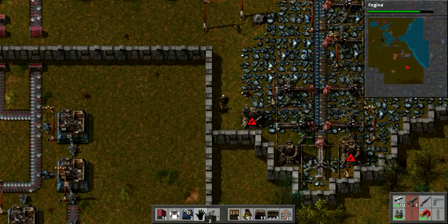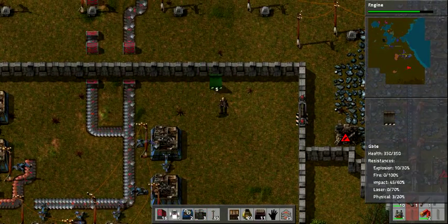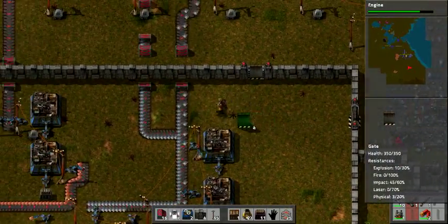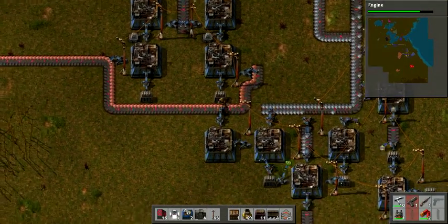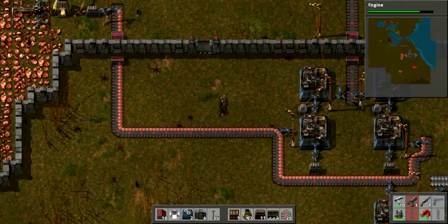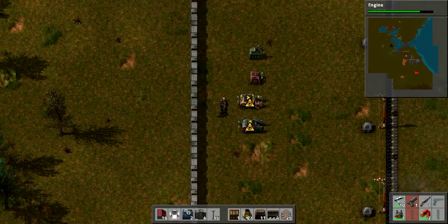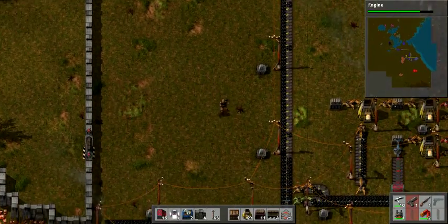We'll put the gate here, and I want another gate here so that I can get through without having to walk around. I'm lazy - I don't like walking if I don't have to. Eventually we'll get to a point where we'll have vehicles, and those vehicles will be helpful. I've looked up how the combinators are supposed to work and they still confuse me, so we'll see what happens.